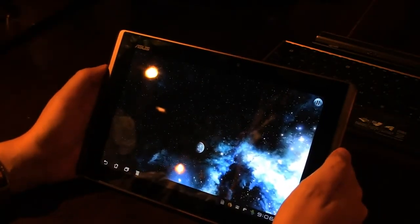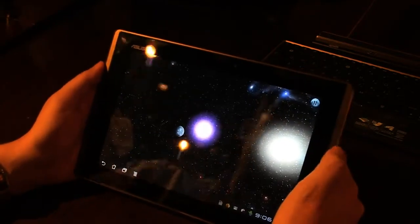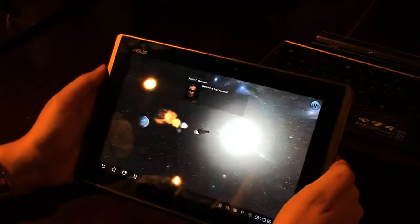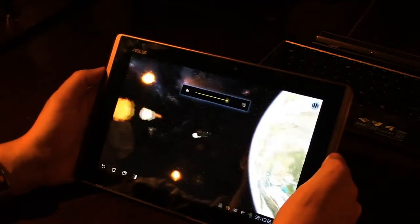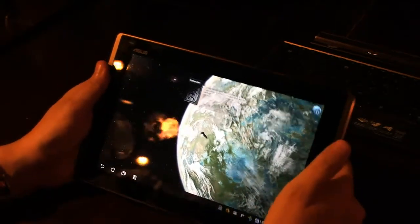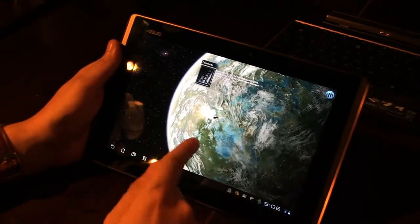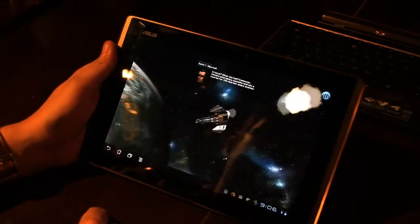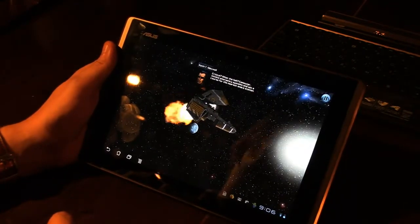So yeah, very decent game. It's available on the NVIDIA Tegra Zone, and the cool thing is — it is free. If you have an Android Honeycomb device running on an NVIDIA Tegra 2 platform, get on the Tegra Zone, get into the marketplace, and just get it. Galaxy on Fire 2 — fantastic spaceship shooter. I'm Sascha for netbooknews.com. Thanks for watching.